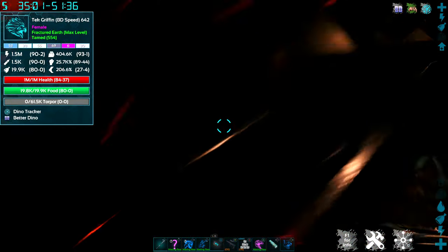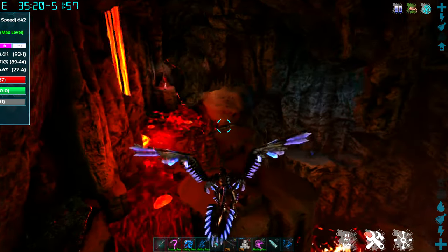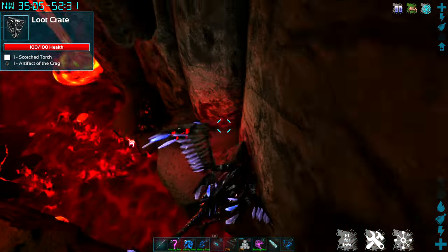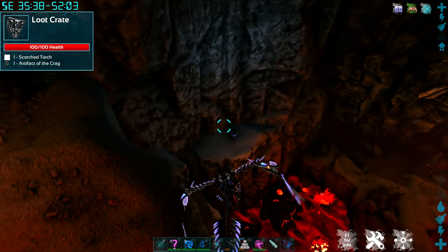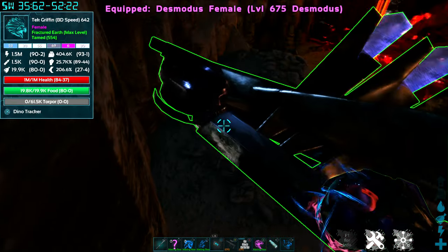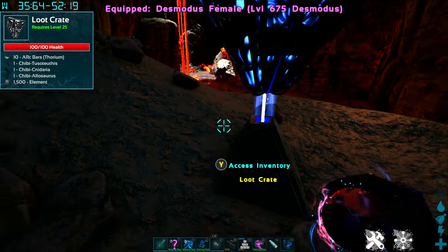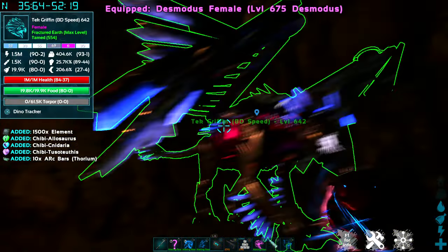Back on my griffon, carefully turn around. This is the artifact of the crag in here — I don't need that right now, but just so you know where it is. And I'm going to come down here to this blue drop next. Again, plenty of arc bars, chibis, and element.